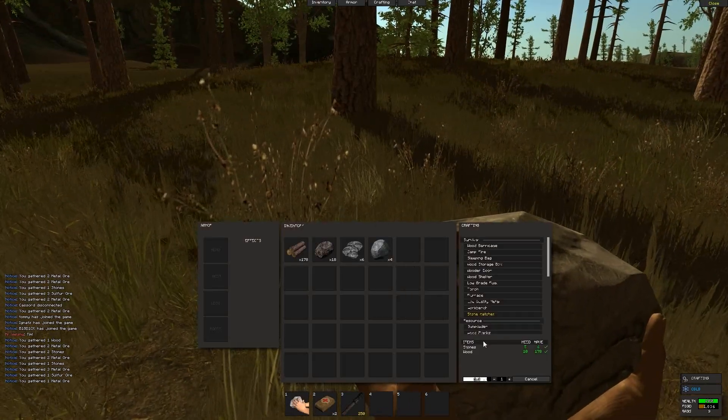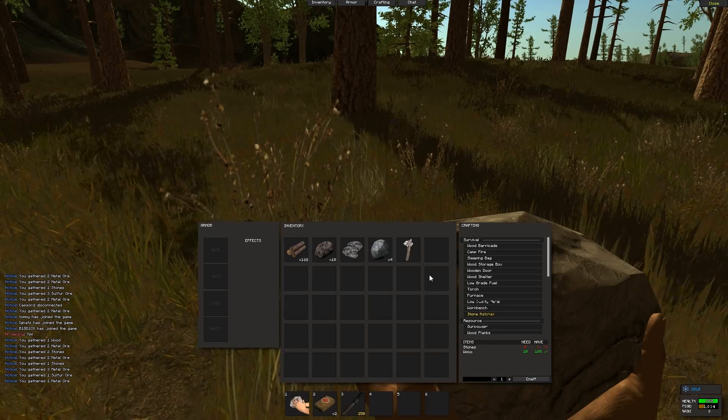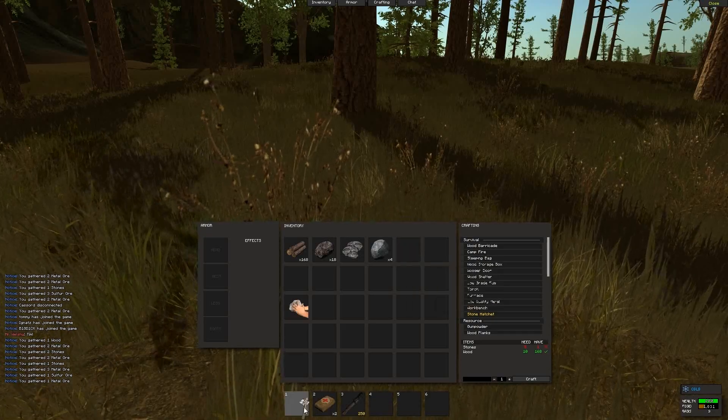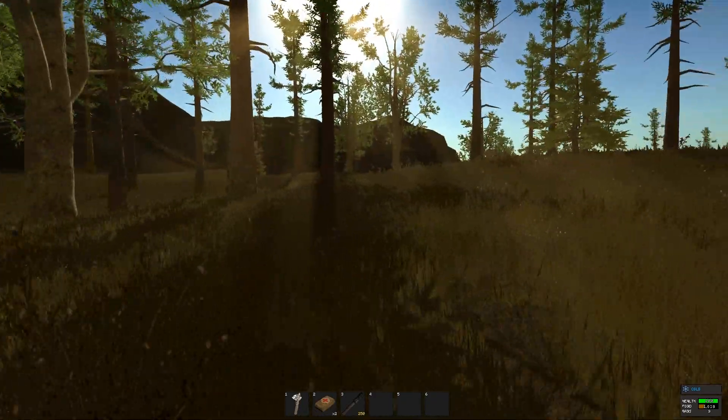Right now you can see I'm crafting the stone hatchet. There's actually a timer at the bottom - there are timers for everything you craft. I just got my stone hatchet. This thing basically does more damage and harvests stuff a little bit quicker.